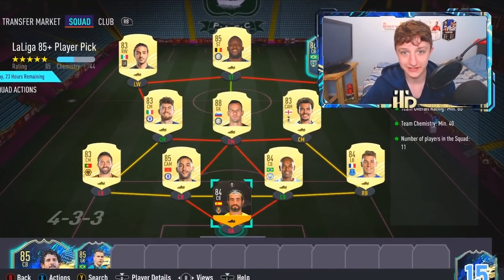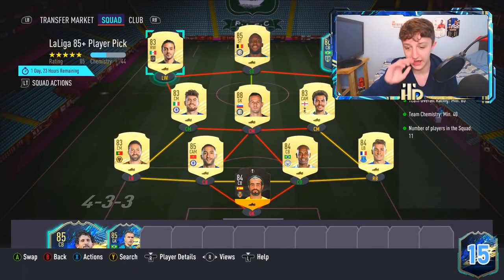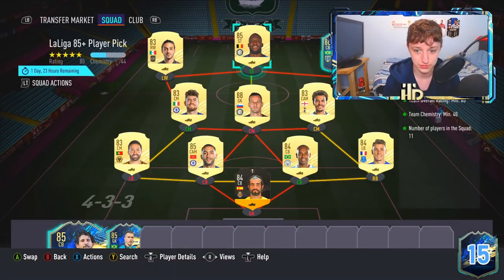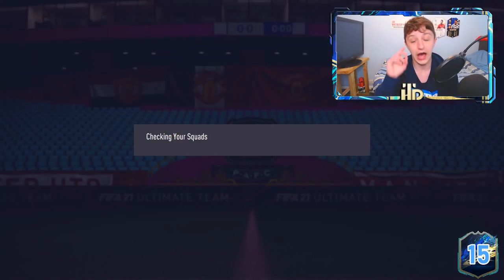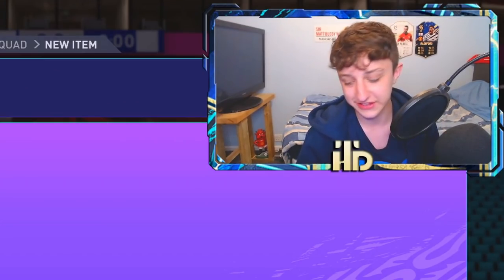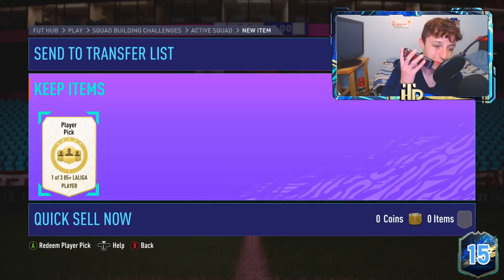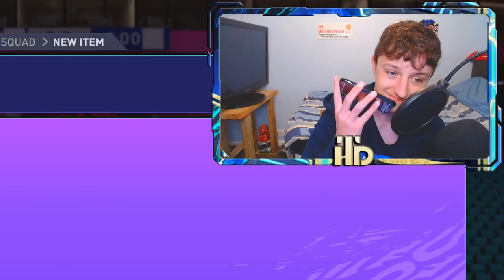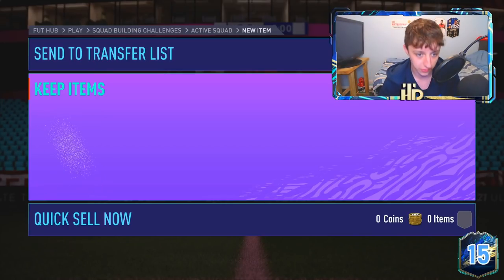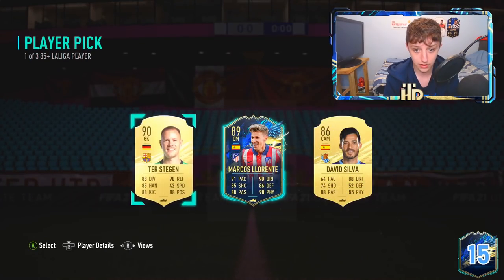EA Sports have gone all out this evening - we have an 85 plus La Liga player pick alongside Icon Swaps. As I'm speaking I don't even know what I'm gonna choose - the title will determine it. We have the one of three 85 plus La Liga player pick. As always, our good friend Siri picks a number between one and three - a random number between one and three is one. So we are choosing the first player in this player pick.